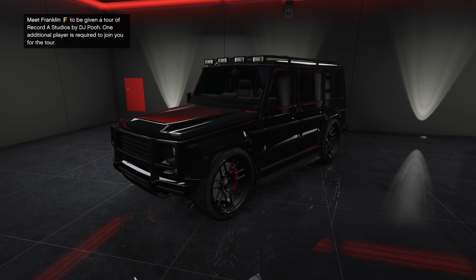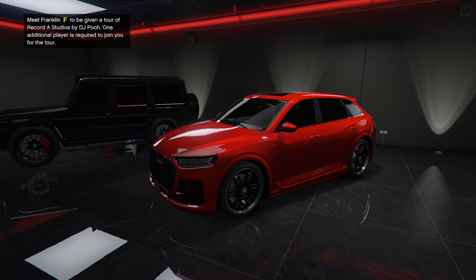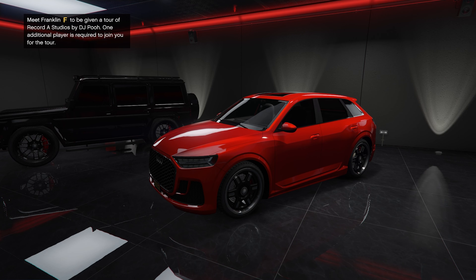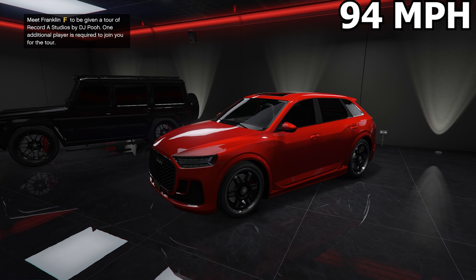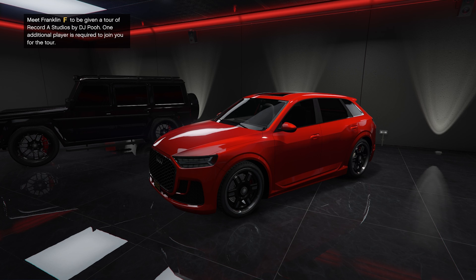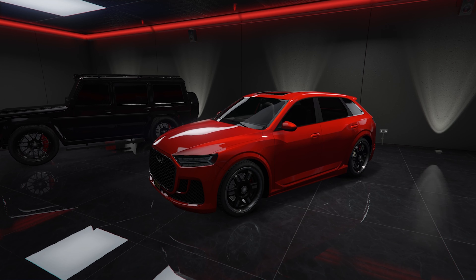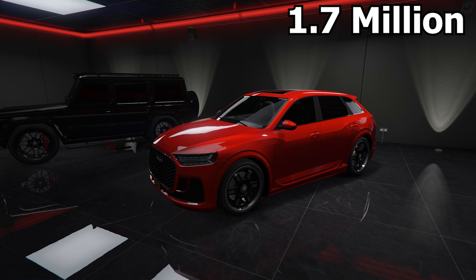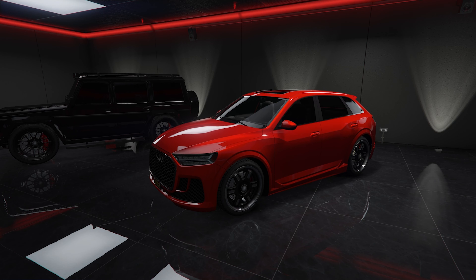Moving on to the seventh car and the only electric SUV in this garage — it's the Obey I-Wagon, based on the 2018 Audi e-tron. This car does have the lowest top speed at only 94 miles per hour. However, it is an electric vehicle, which means it has insane acceleration and pretty good handling. It's also the third most expensive SUV in the game, costing 1.7 million dollars. If you're looking to buy this car, I would wait for a sale — there are definitely better looking SUVs that cost a lot less.